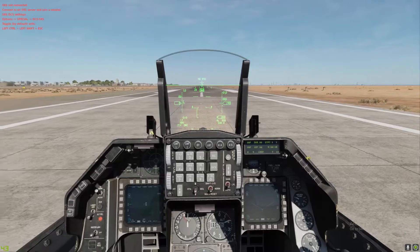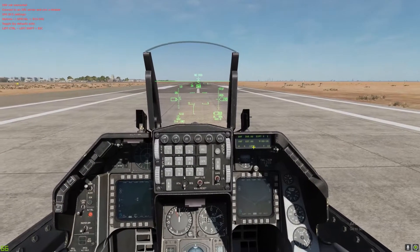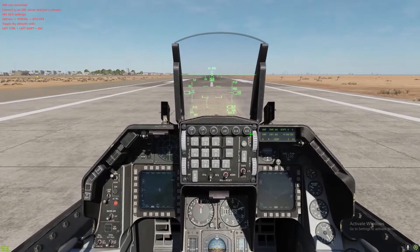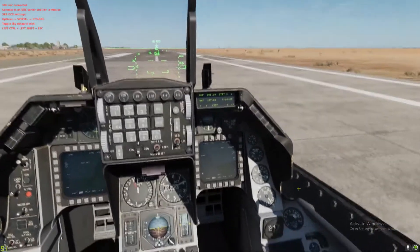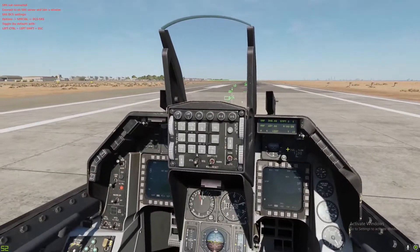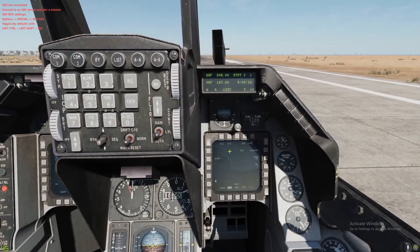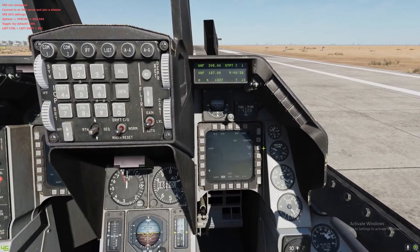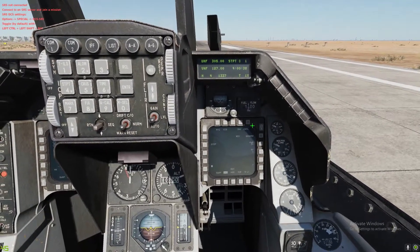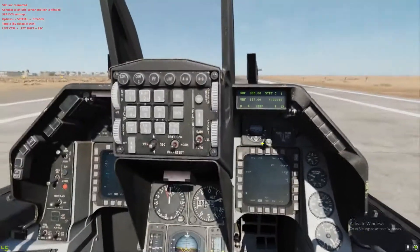Let's start prepping our TGP. We have the TGP right here — it's not on yet. Let's turn on our air-to-ground mode, then go ahead and power it on. We're going to be using the VSBO today, so power it on, then go to control. Auto power it on, north office, stay 0.2 — doesn't make a really big difference.